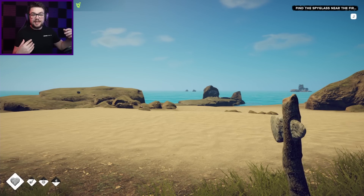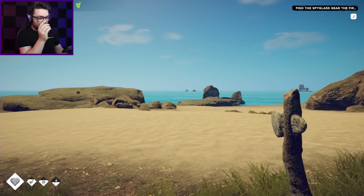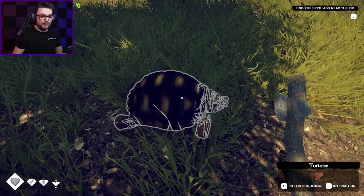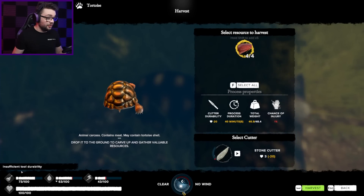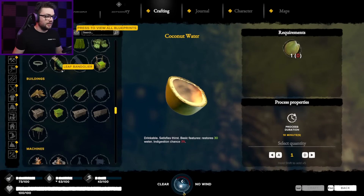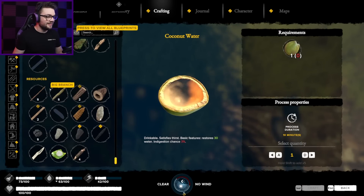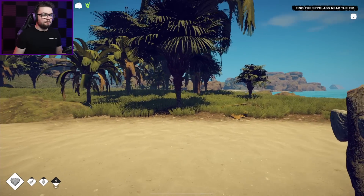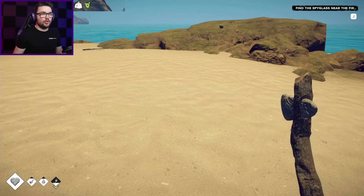I think future editing Josh is still getting all the icons behind my face cam and putting them just over on the other side, so you can see all the buffs and debuffs I'll likely have going on all the time. My stonecutter is already cooked — let me just make a new one. I'm running out of tools so quickly. This is actually the spot where I thought I saw the fireflies, because there's a little rock spit just there.